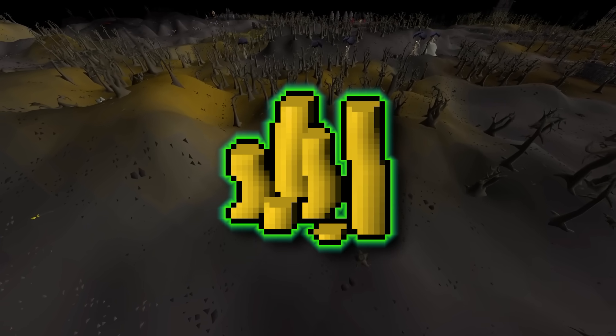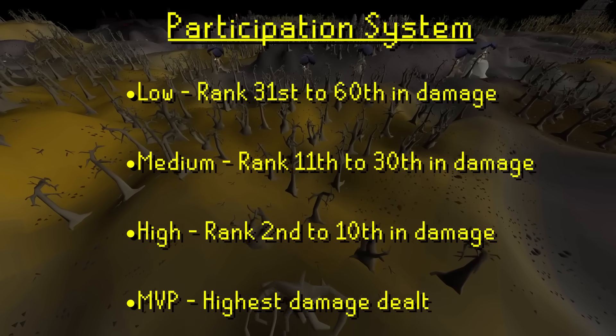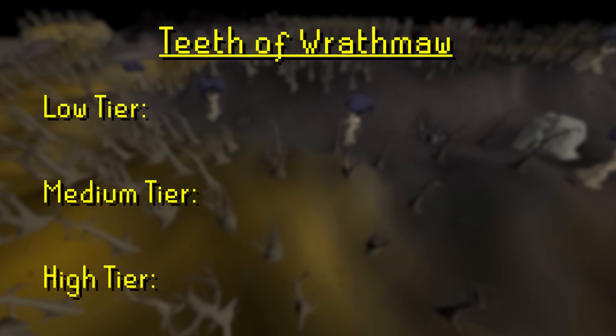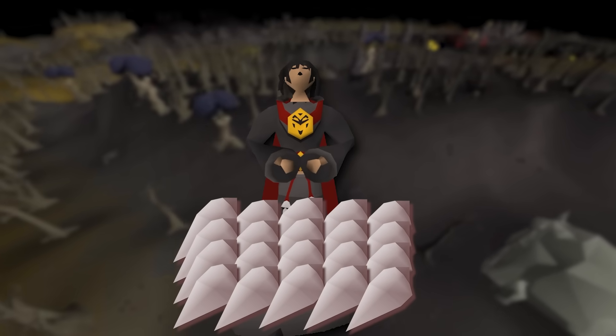Looking into rewards, Rathmaw has a participation-based system with four tiers. Dealing more damage to the boss puts you at a higher tier, increasing your reward. That reward will be the teeth of Rathmaw. The amount of teeth received is 1 for low participation, 4 for medium, 10 for high, and 20 teeth will go to the MVP.